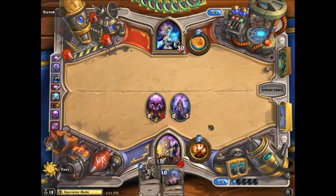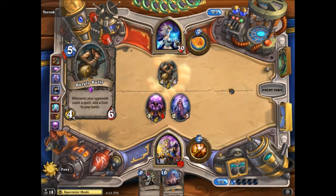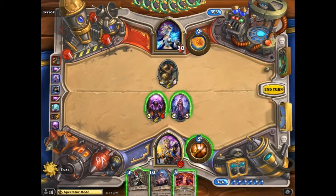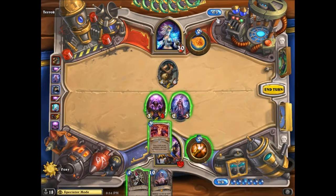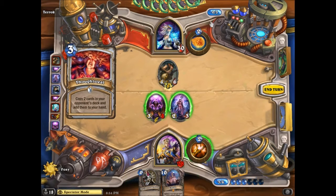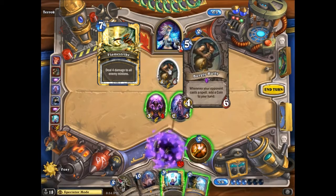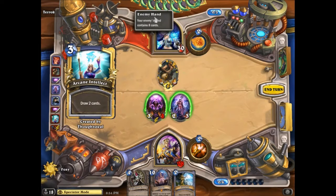In the next turn you have a 4-drop and a heal play. I don't think this should affect your play — increase your board size, it's turn six next turn so they can't Flamestrike yet. That was a bad move because you just gave him a card, essentially a coin, so a tempo advantage.